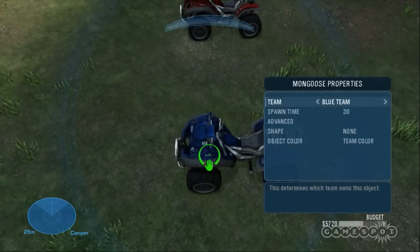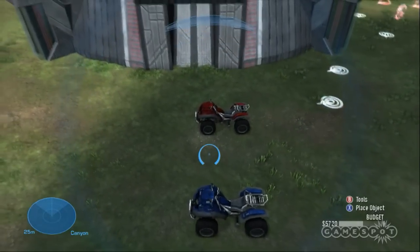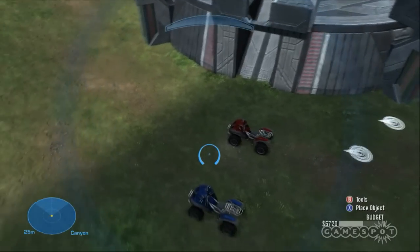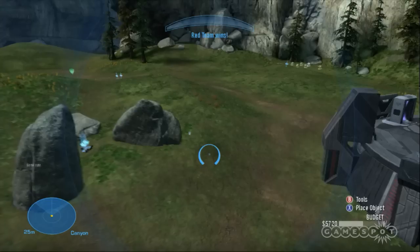Effectively anything can be an objective object, and anything can have a team assignment. So you can tell that this is the red base because we say it belongs to the red team, so it turns red. Now there's lights — all these handy little features that we put in. Even the Mongeese right here are team assigned so that they're red. Try to go in and tell it that it belongs to the blue team and it changes to blue.